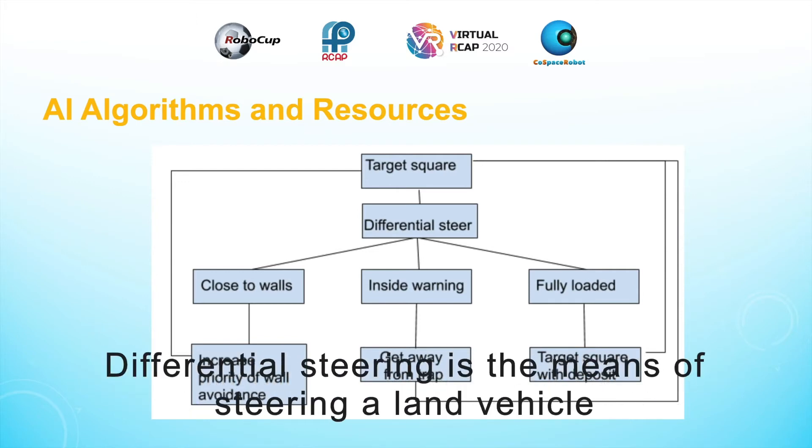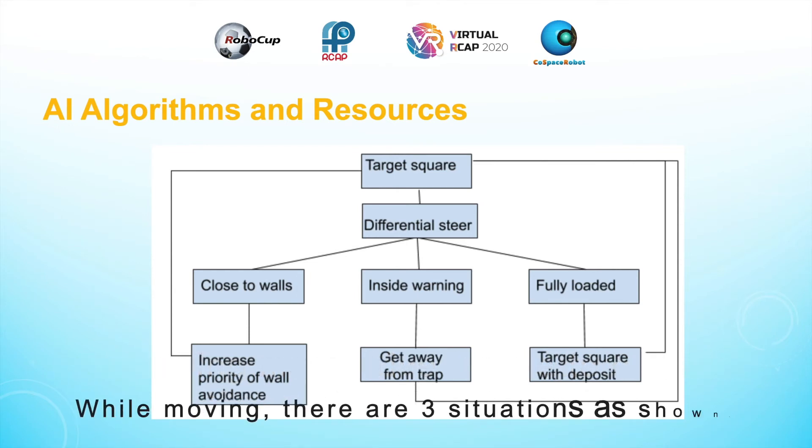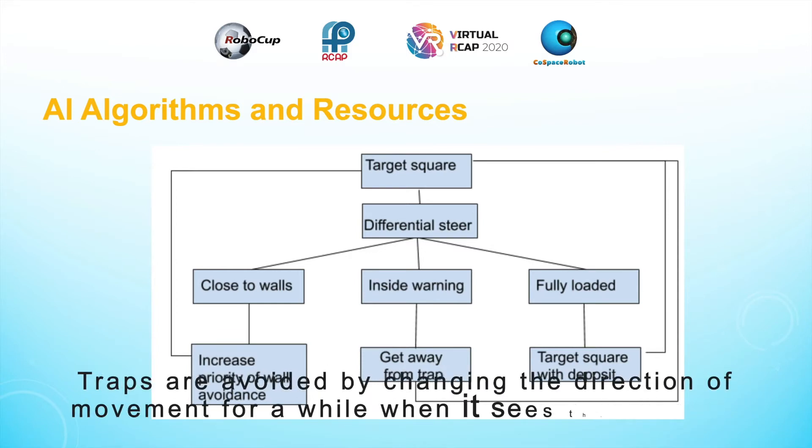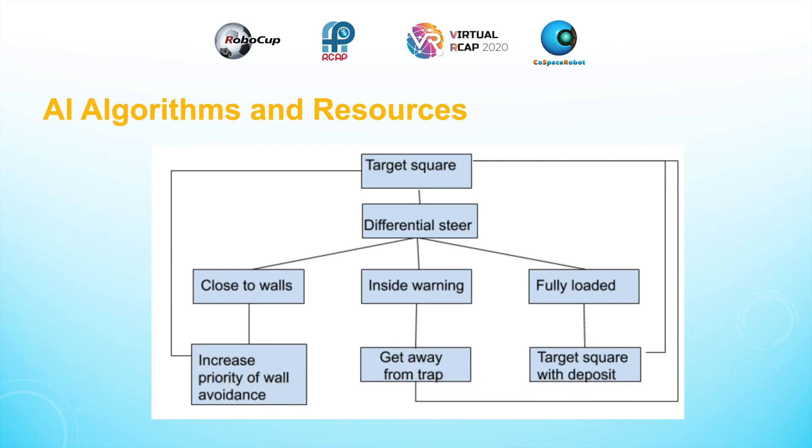Differential steering is the means of steering a land vehicle by applying more drive torque to one side of the vehicle than the other. While moving, there are three situations as shown. Traps are avoided by changing the direction of movement for a while when it sees the warning. Walls are avoided by turning at a rate inversely proportional to its distance from the wall.